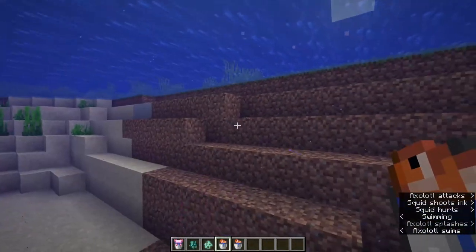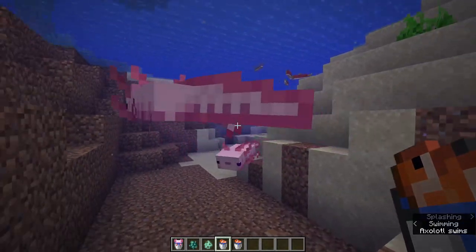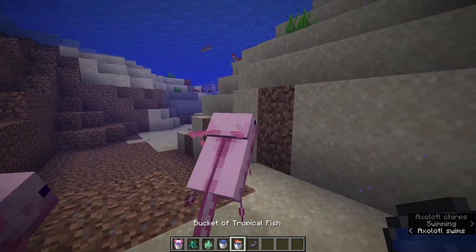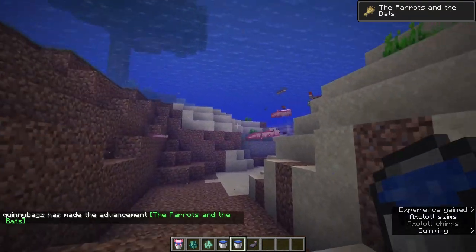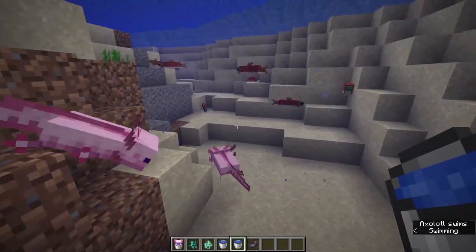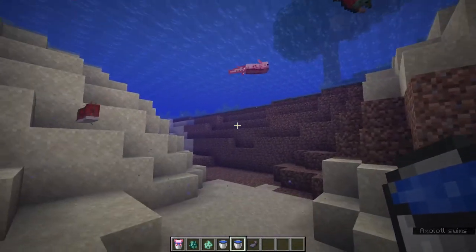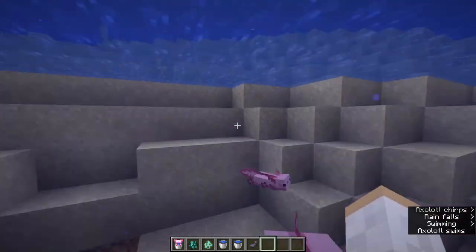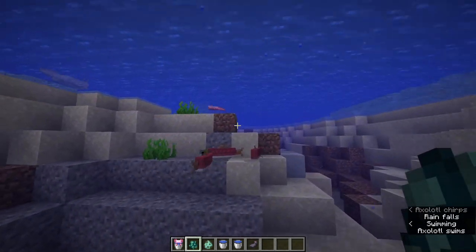Axolotls are really easy to breed. All you got to do is get a bucket of tropical fish from the ocean. You need two buckets of tropical fish — one for each axolotl. As you guys can see, they are attracted by the tropical fish and will follow you around. I'm going to give one tropical fish to each and now they should look at each other. In the next five seconds they should have a new axolotl. Depending on what you breed them with is how they'll come out — breeding randomly could produce any color, and eventually, one in 1,200, you could get yourself a blue axolotl. The baby axolotl will take around 20 minutes to grow to full size, but if you feed them tropical fish it'll lower that by 10% for every tropical fish you give them.